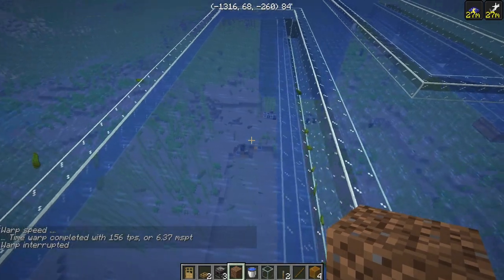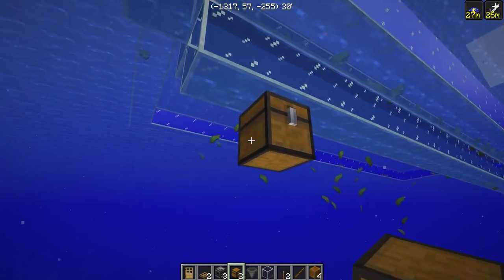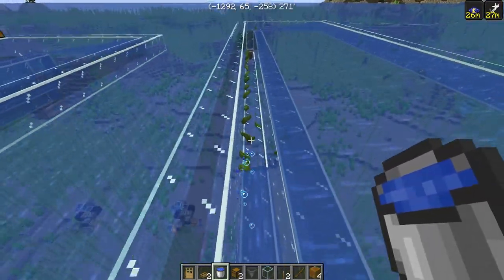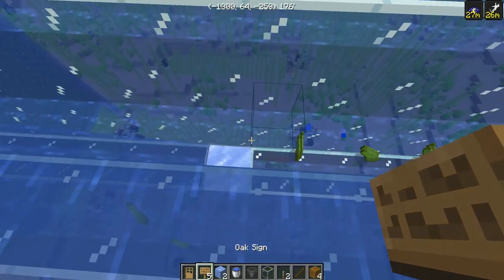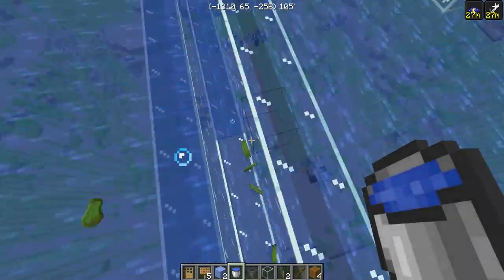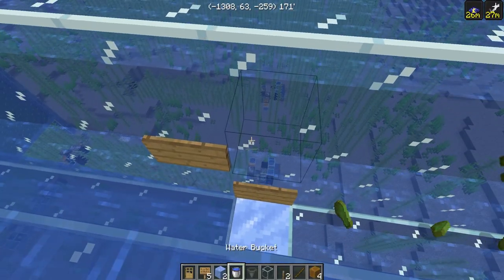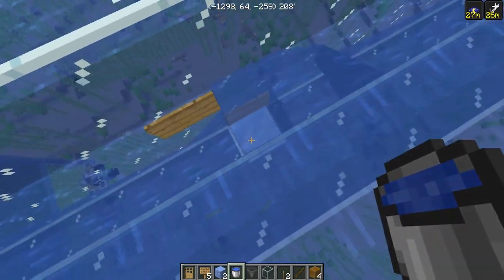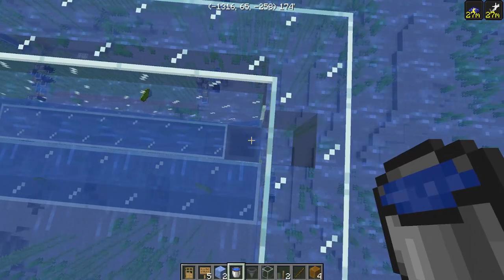Coming up top, all the kelp is going to be put into the water stream and shot into our canal. The next step is to set up the collection system underneath. Put the collection chest down and shift-click a hopper on top. Now we need to make a water stream all the way from one end to the other. Put down a water source, then packed ice, a sign on the bottom, another sign, and another water source. Go to the end of the stream and repeat with packed ice, signs, and water. We do it this way so there are no dead spots — without water on top, kelp gets stuck. This way it all flows to the chest.